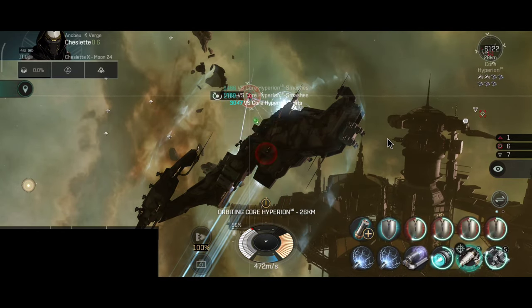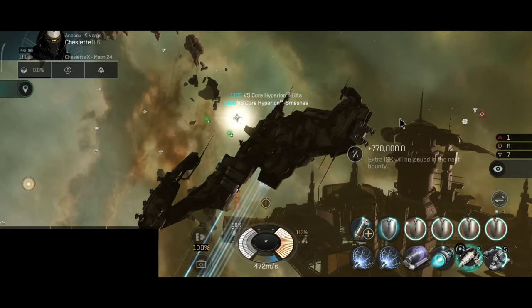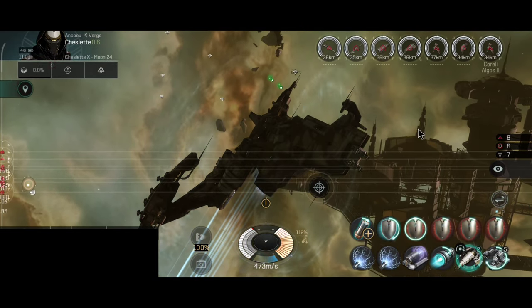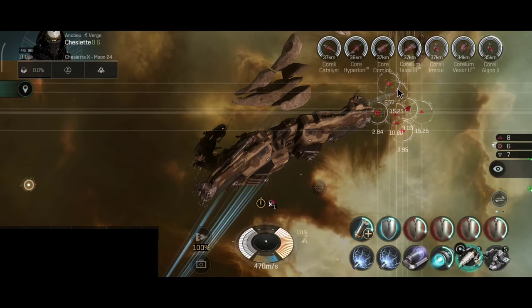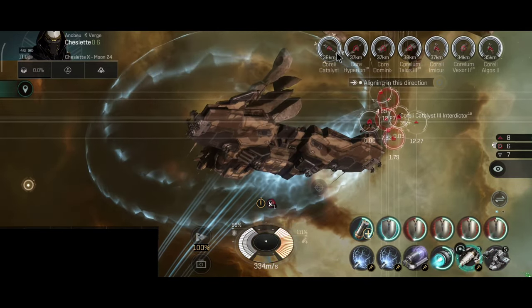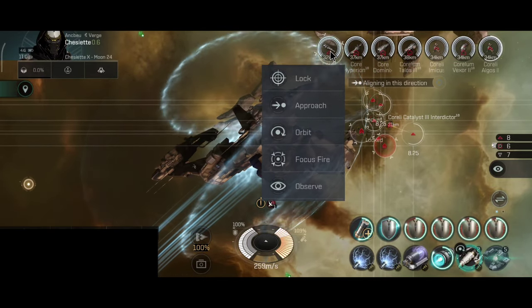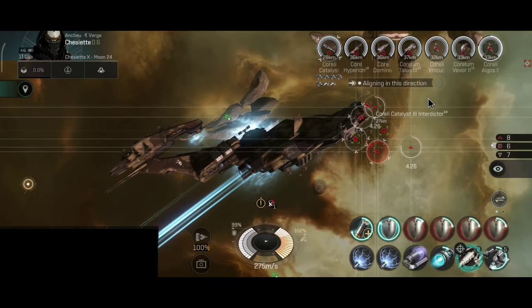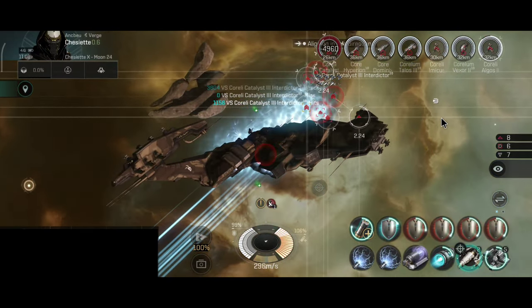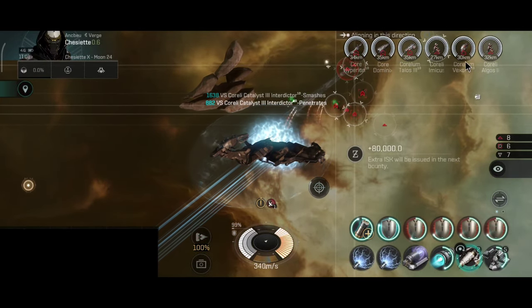I've done that before. Frigates can easily tackle Rattlesnakes and hold them until other ships come in. In the end, you really need to play this ship very carefully. Not quite sure how popular this ship is now after Scanning has been out, but I do see a lot of Rattlesnakes still being used.